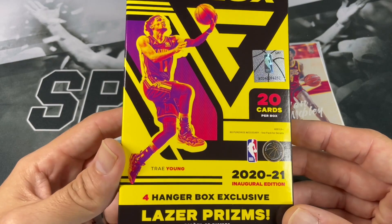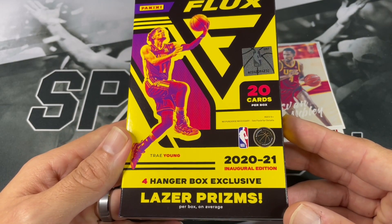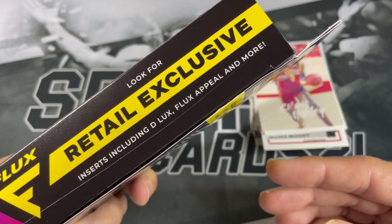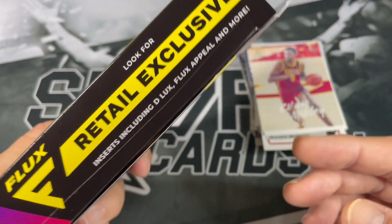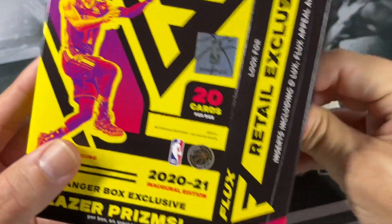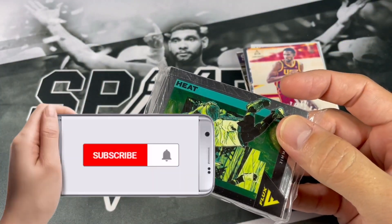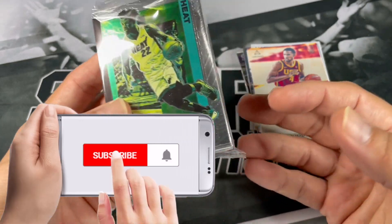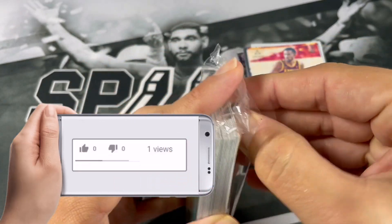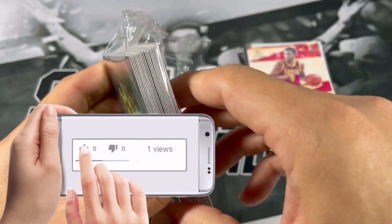2021 Flux. Comes with four hangar box exclusive laser prisms, inserts including Deluxe Flux Appeal, and more. I saw Sage the Collector — I think he pulled a couple autos out of a few boxes he opened up. You can get autos out of these, and sometimes you don't.